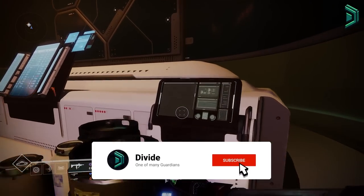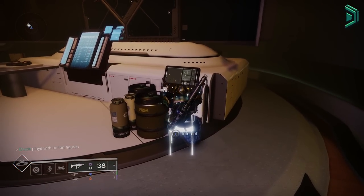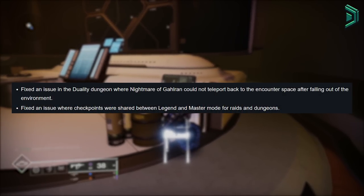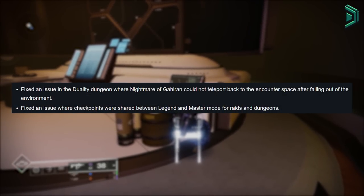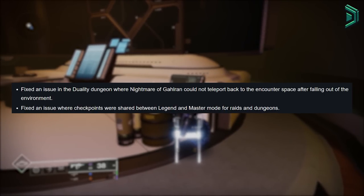Bungie finally released their mid-season update and with it comes a lot of changes, fixes and improvements. Your main TLDR notes here are that they've fixed the issue in Duality where you could let the boss walk off the map and complete the encounter in about 20 seconds — kinda crazy. Only Bungie would fix fun in the game, but it is what it is.